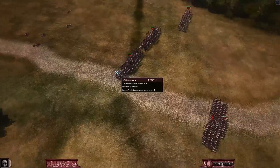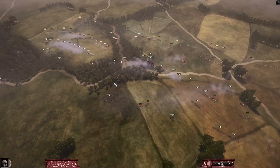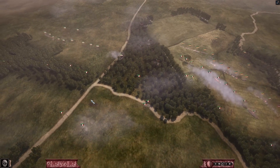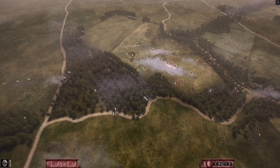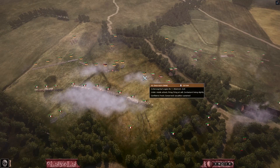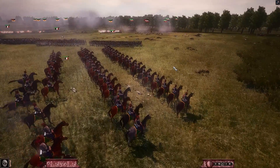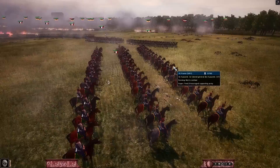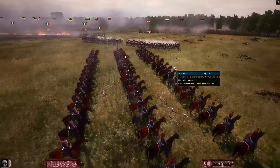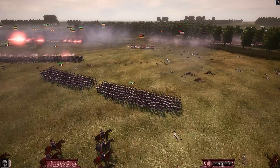It looks like cannon fire is breaking the Russian right. The French seem to have the cavalry advantage now after taking out a lot of the Spanish cavalry. Some regiments can't form square and are pulling back because of that. These manoeuvres are quite telegraphed because units move so slowly — or realistically, I should say. The Russians are having to retreat because they don't have a square, pulling back from this battle, and you can really start to see the morale crumbling.